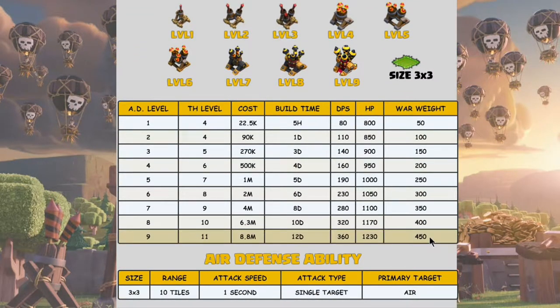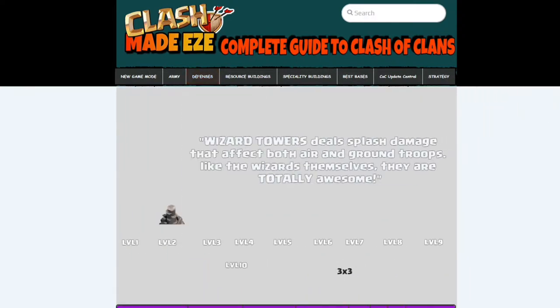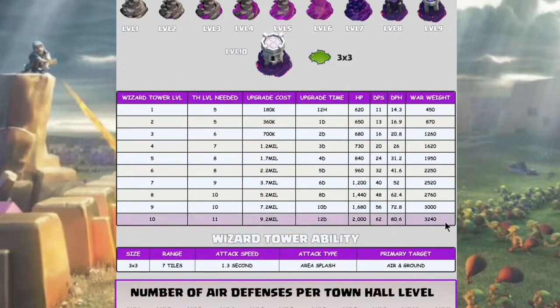Now looking at the website clashmadeeasy.com — every page focuses on base weight for all the charts. A maxed Air Defense brings 480 base weight, while a Wizard Tower carries about 3,200 base weight. There's a massive difference between those two defenses.